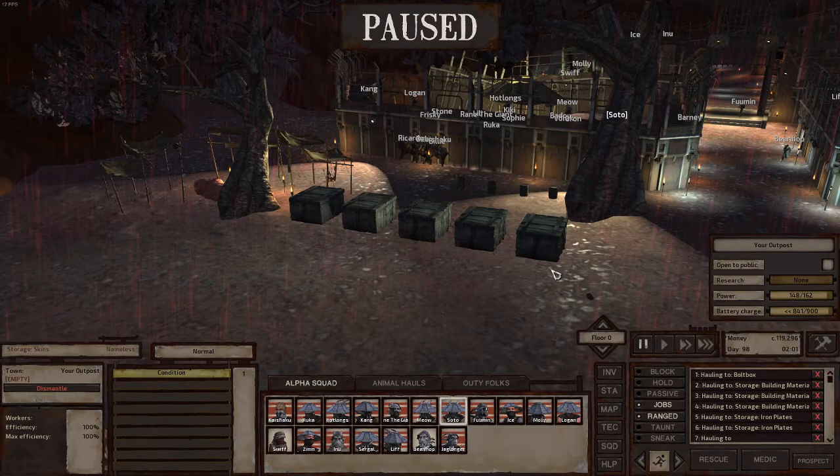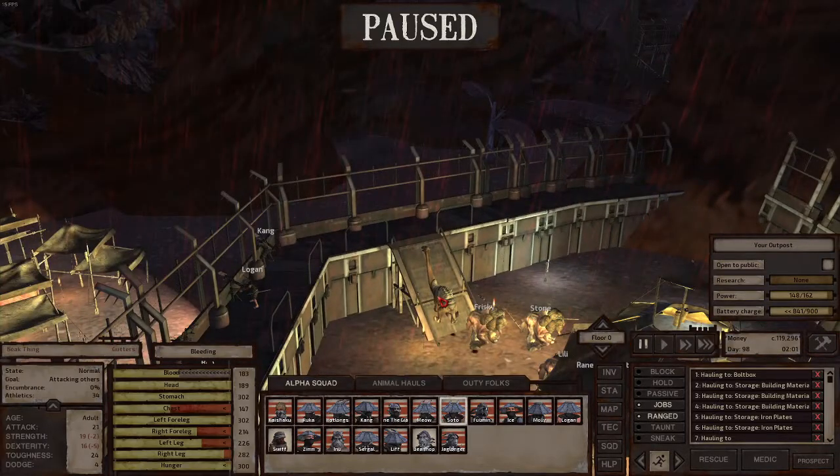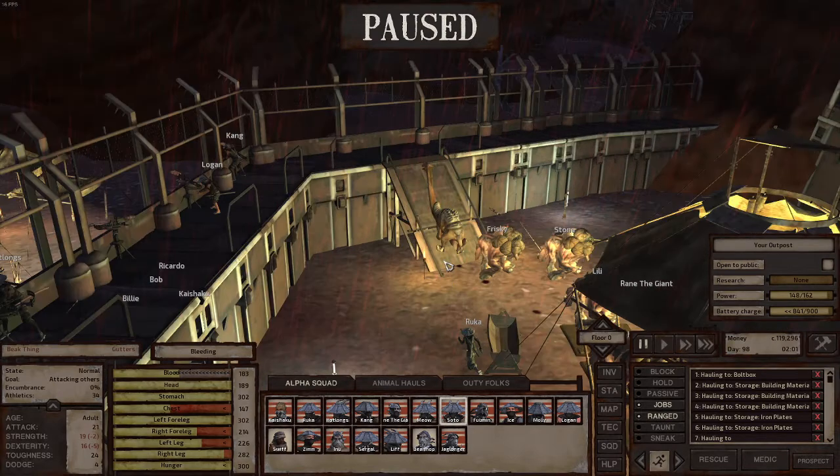Right now I'm being attacked by this giraffe-beak kind of thing. Also, when you kill animals, to be efficient you want to automate whoever is going to loot the animals — you can either do it manually or automatically. I decided to automate it because sometimes I'm doing something else.